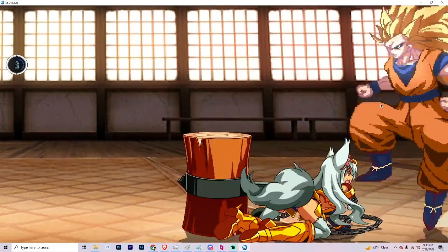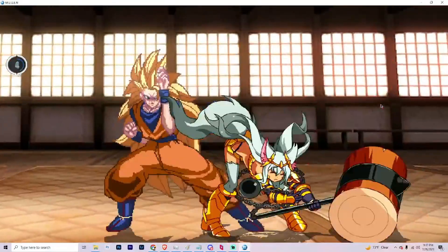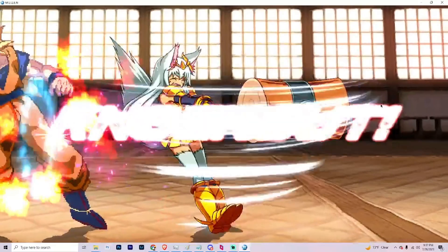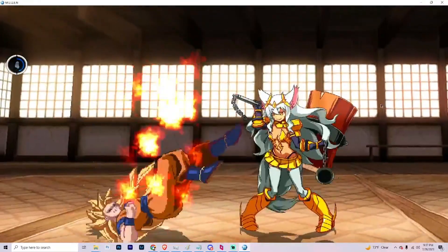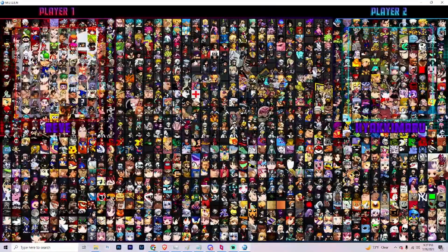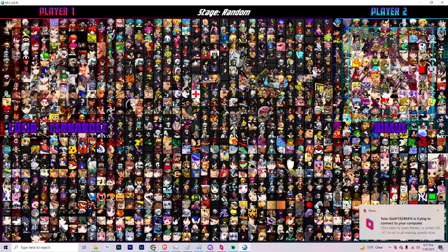The session continues with players trying out more characters. Someone says a character can set up some nasty combos and wants to try one more. The host mentions trying a character they can't use on YouTube and signs off with a goodbye.